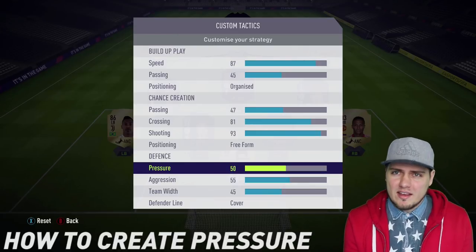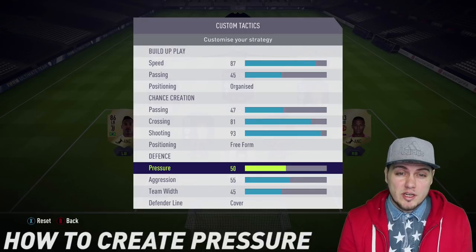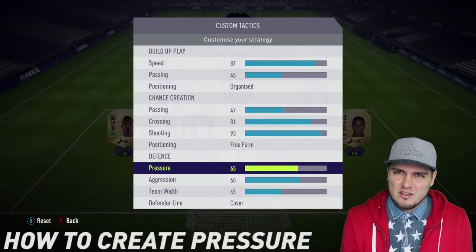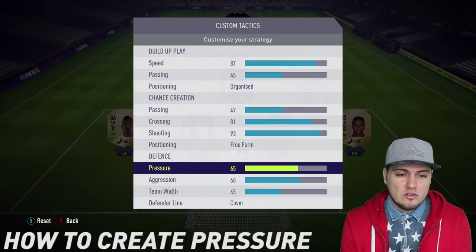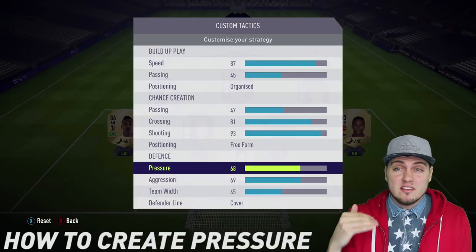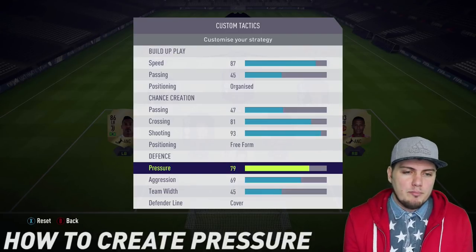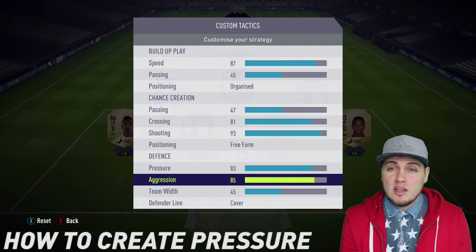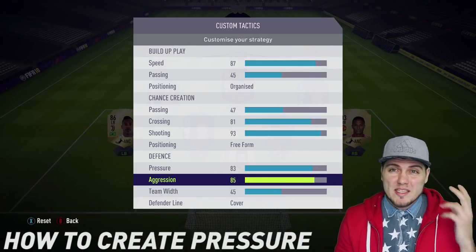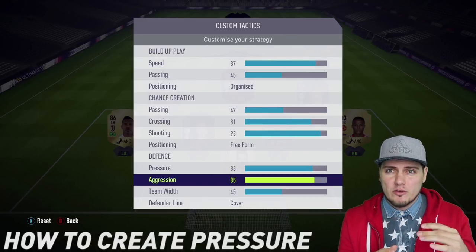Defensively, if we're down a goal and I'm feeling good about my pressure play, now in the narrow formation my pressure is going to be somewhere in the 60s, aggression somewhere in the 60s — even low 70s is fine. I don't adjust team width. Now in the same scenario but at the 70th or 75th minute, we've got to start going for it. I'm going to pump my pressure normally into the 80s, same with the aggression, and it's very important to parallel your mentality with your custom tactics.